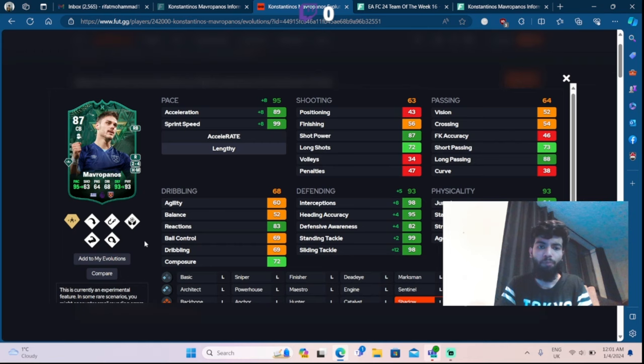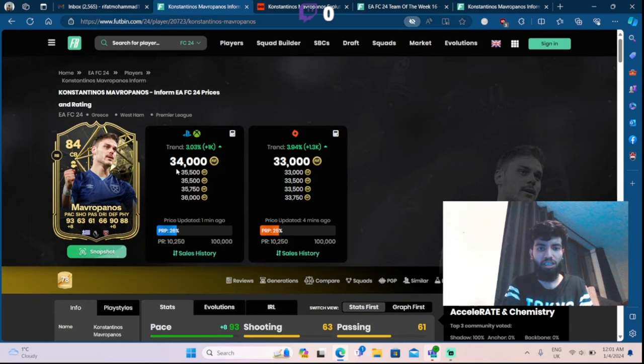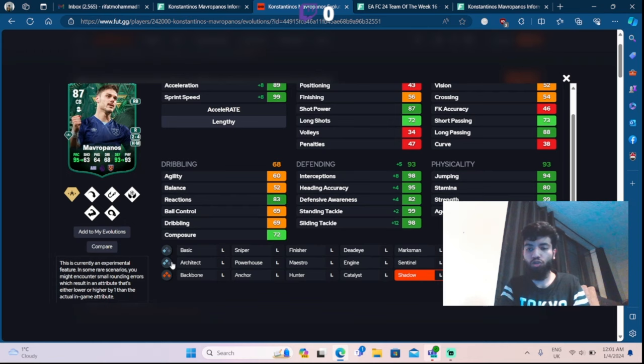His Team of the Week card is not that expensive - around 34k - and if you pay 75k more to evo him, he might actually be better than Virgil van Dyke.